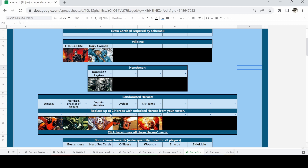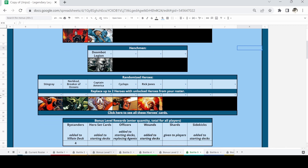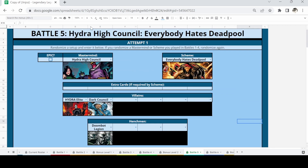Looking at our heroes, they don't have a lot of requirements — Rick Jones is the only one really needing specific cards, just a tech card for his Hacktivist which Stingray provides. Cyclops, Captain America, and Nerkkrod are self-sufficient. We're not replacing any heroes — this is a pretty solid team. For bonus level rewards, we rescued ten bystanders in bonus level one and can add up to eight to the villain deck to thin it out.